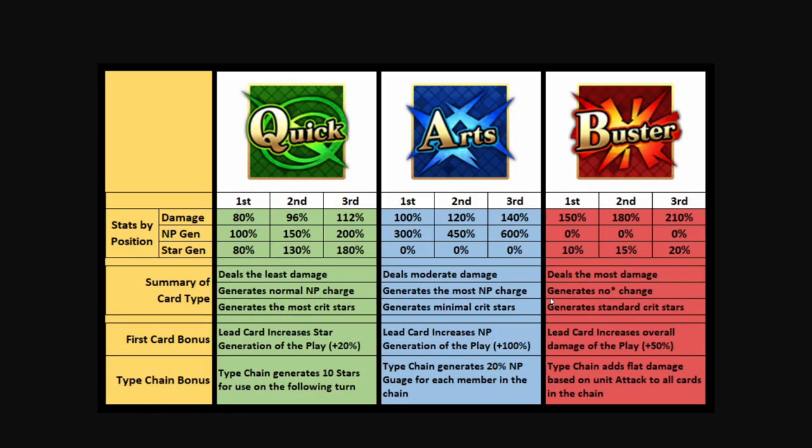Lastly, we get to Buster. Buster is the one everybody knows as the smork card — it's going to do the most damage by far. It has no latent NP gen on it, though that doesn't mean it can't generate NP — without an arts card as the lead card bonus, it is not going to generate any on its own. It does generate a standard amount of crit stars, not as good as quick, but depending on the circumstances it may be something to rely upon if there's a lot of hit counts in a Buster card. The lead card bonus is amazing for Buster as it increases the overall damage of the play by 50%, and this includes the extra card.